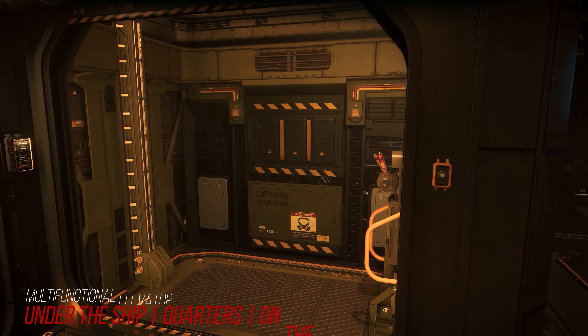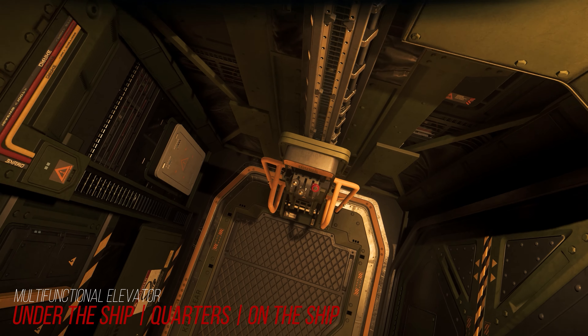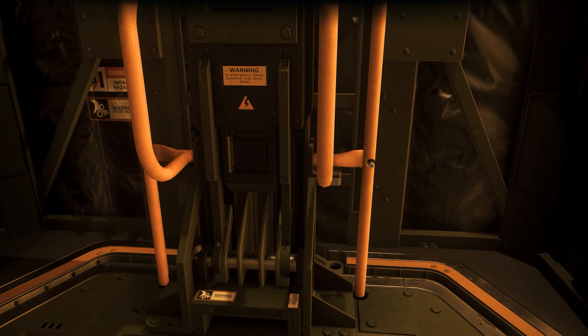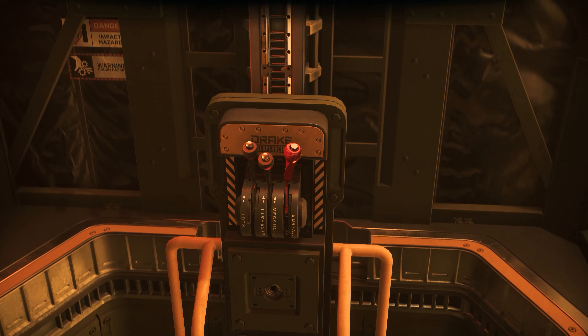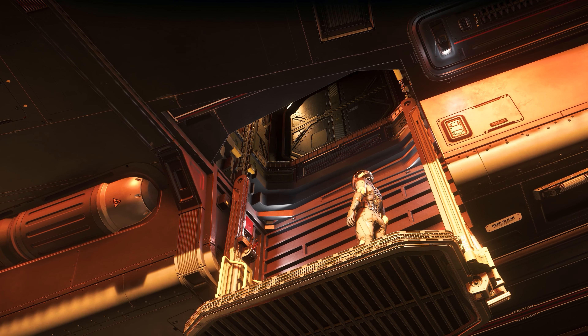A special feature can be found in the lift, which can not only be used to exit the ship downwards, but also offers the possibility to reach the top of the ship equipped with a gravity platform. And since this is not only a convenience function but can also be used tactically, we will take another look at this functionality later.